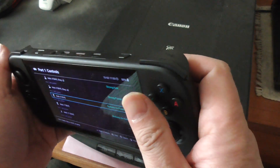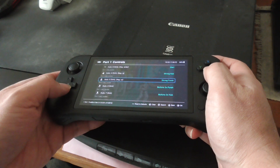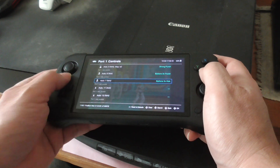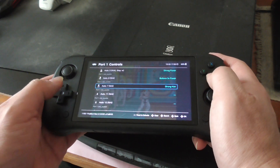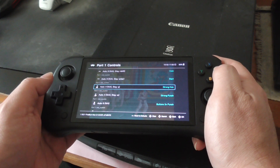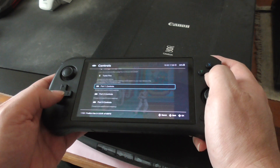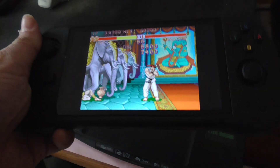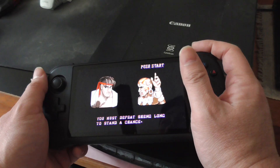Let's turn R2 — I think that's R2 — to Strong Kick. Let's try that. I'll change that to something else, maybe Strong 3 Punch.